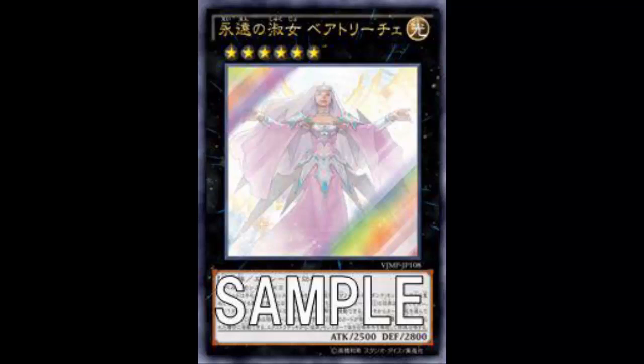So the Burning Abyss story continues: we have Dante, Pilgrim Dante, and Virgil who's actually Dante in disguise. Beatrice is basically a gender-swapped Dante — Dante said 'if I gotta be everybody in the deck, including a girl, I'll do it.' No judgment, because he is Dante, pimp swag king of the Burning Abyss. And since she's not a Burning Abyss monster, it's really Dante Abyss.